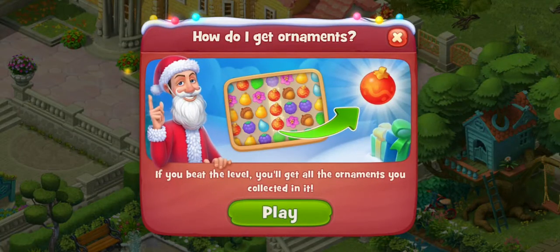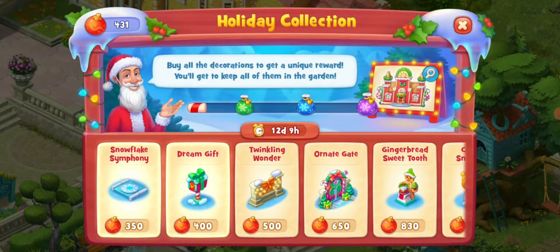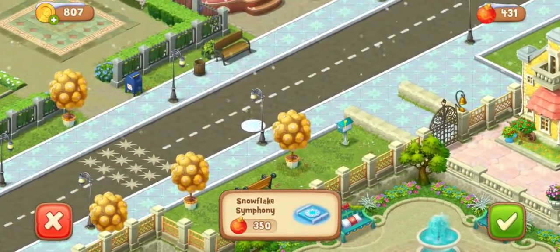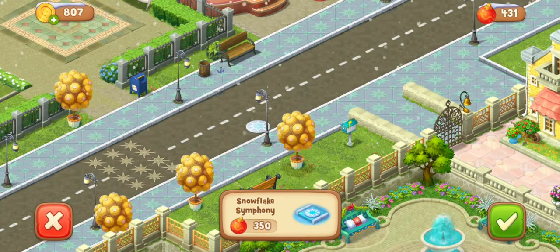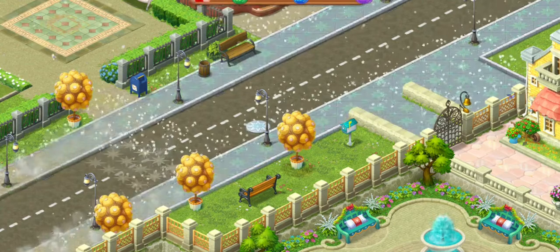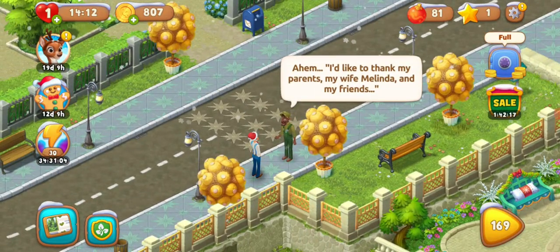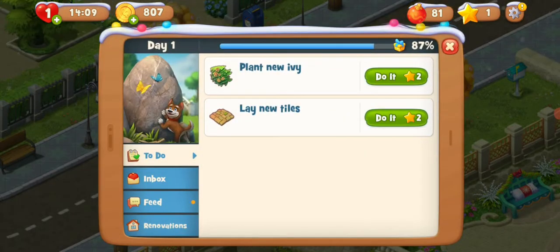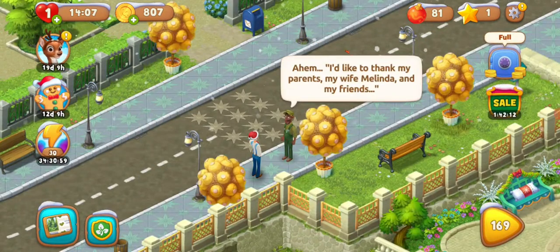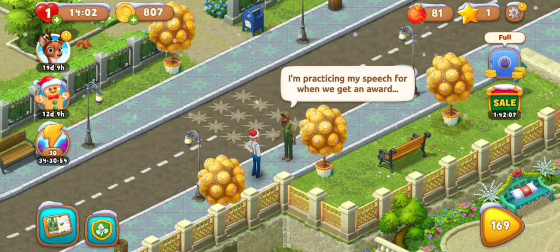I can buy some items. Okay, let's go. I have 490 coins so I can get this — that looks cool! The task requires two stars, so I'm going to keep going to the next one. Thanks for watching, take care, see you on the next one!